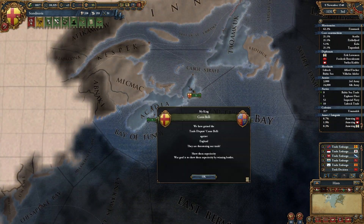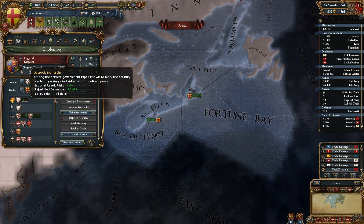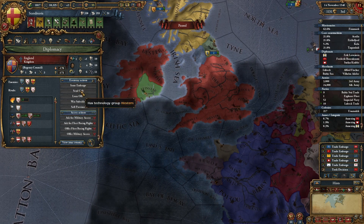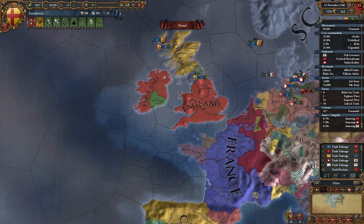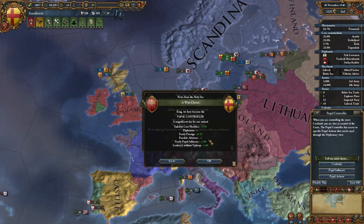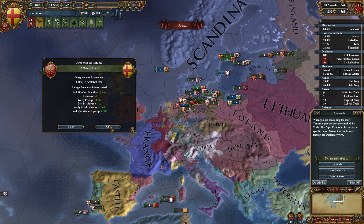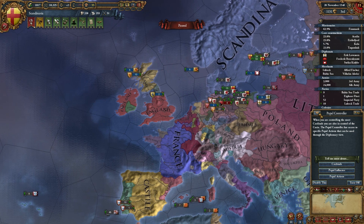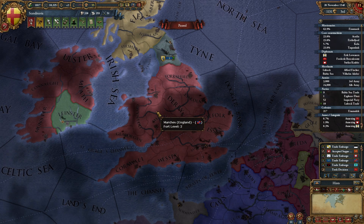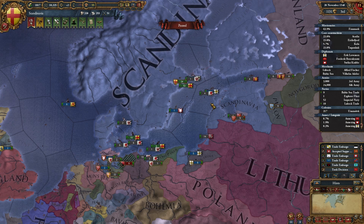They're threatening our trade. Are you now, England? Really? I can't actually embargo you because I don't have any diplomats. One thing I'm going to do once I get a diplomat back is... oh, we are the papal controller, look at that. One thing I am going to do once I get it back is go to war against England. I think it's time to go to war again. I mean, we just got out of our peasants' war, but I really think we need to go to war with England again.